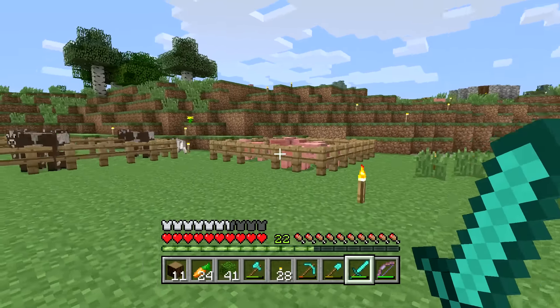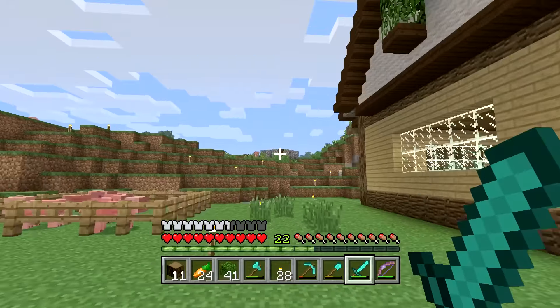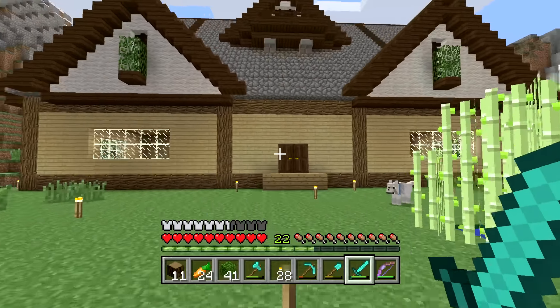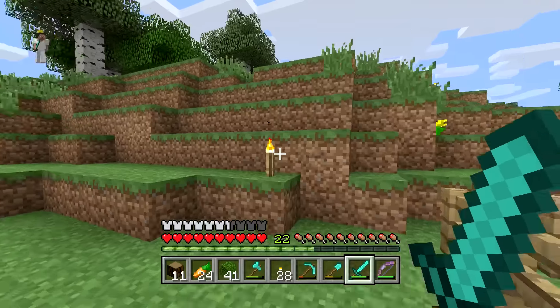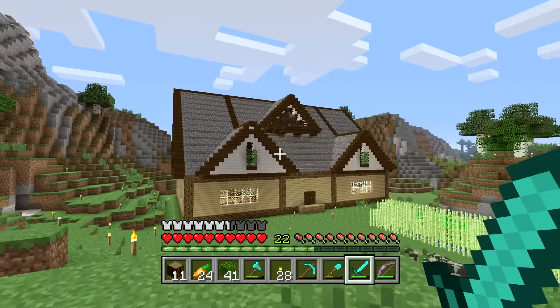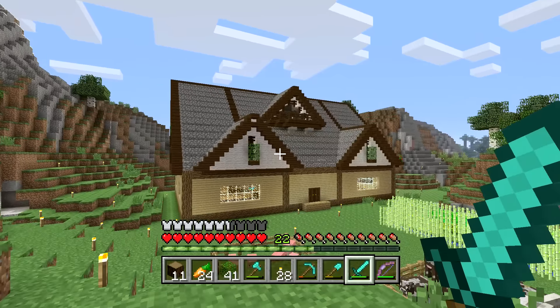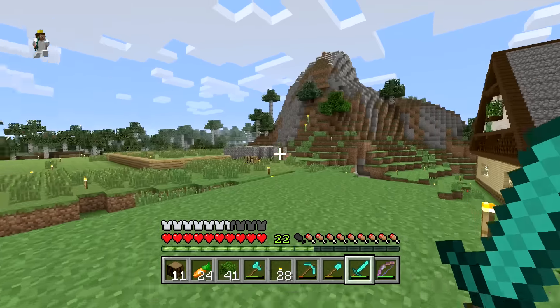We've got so much stuff going on here. We haven't been at this world for all that long, and we've got farms. We've got a sheep farm over there, we've got an awesome house over here - the House of Carnage. I'm just very proud of how this world's turning out, and I cannot wait to see what the next day brings. But for today, I've got some ideas to spruce up our house a little bit further than how we've got it so far.